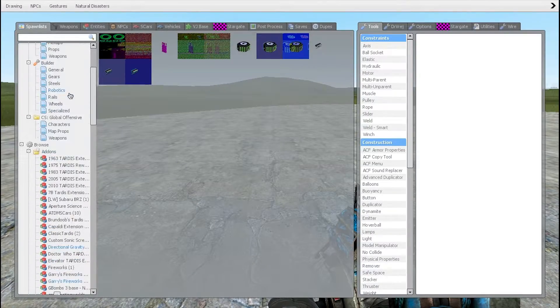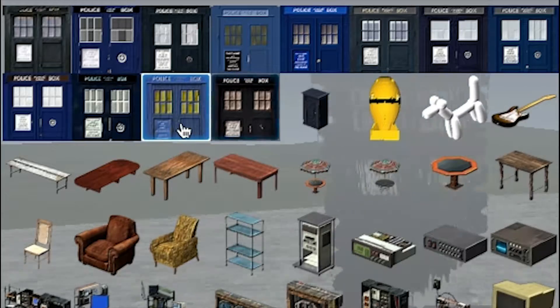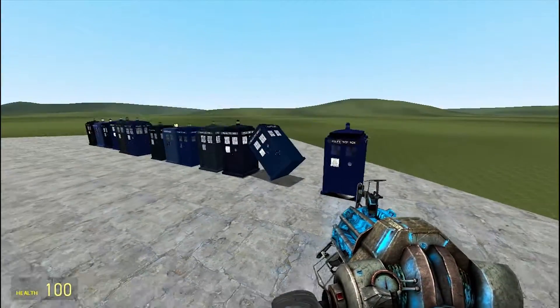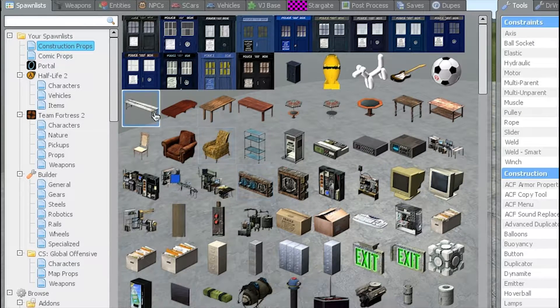So to customize your spawn menu — here's my spawn menu. I've got lots of different things in here. These are all TARDIS models. These aren't actual bigger-on-the-inside stuff. This is just all models. Anyway, to customize this is very very easy.